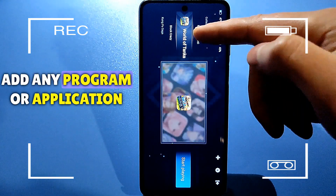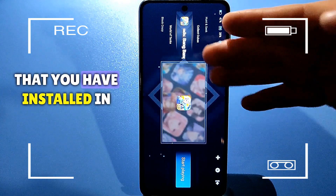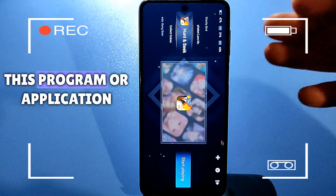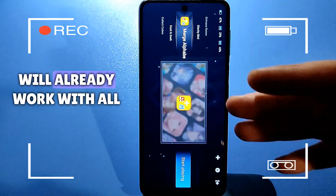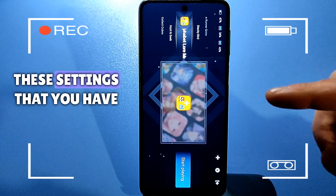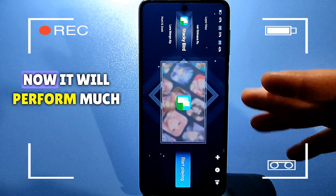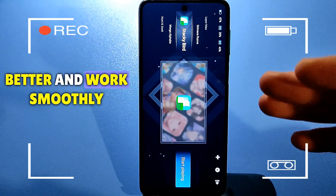Here you can add any program or application that you have installed. After adding it, that program or application will already work with all the settings you have set. If before that your game worked poorly, now it will perform much better and work smoothly.